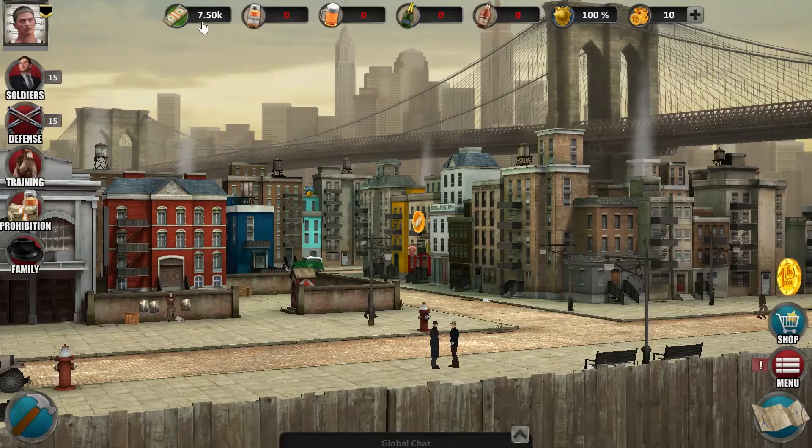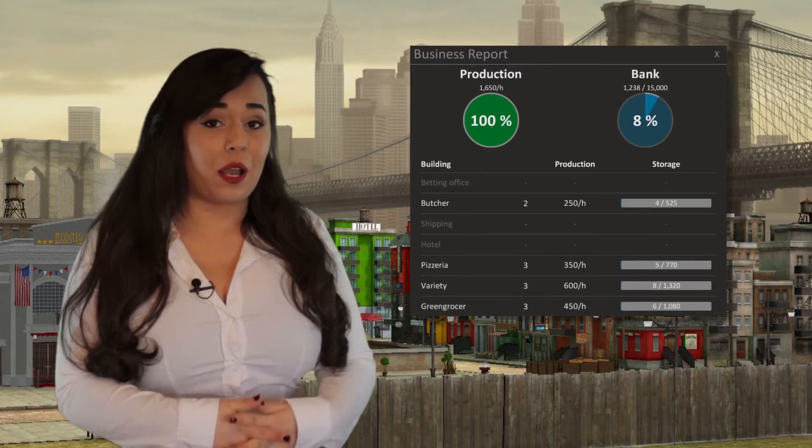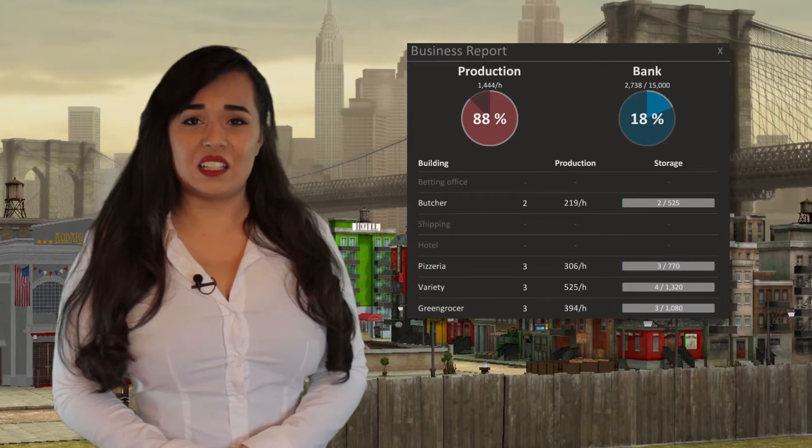Despite gaining money via your businesses, you need these legal facades to distract the police from your illegal businesses. The 1930s were times of prohibition and you want to join the dirty businesses of alcohol smuggling during this time. The amount of money stored in your district is shown in the upper bar. There are also some illegal resources you get as soon as you start some dirty businesses. This is the cop status and here are your coins. Although you got illegal businesses, you need to bribe the cops to keep your money production at 100%. Otherwise, your steady income will decrease. Buying the cops works like a building upgrade.